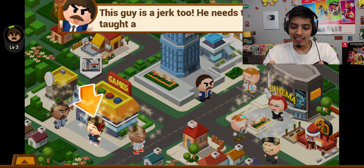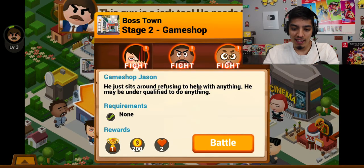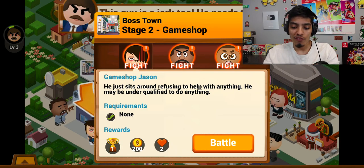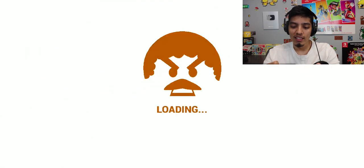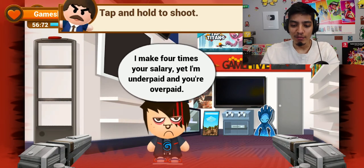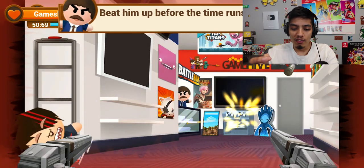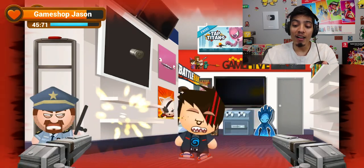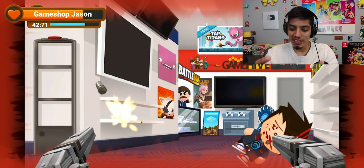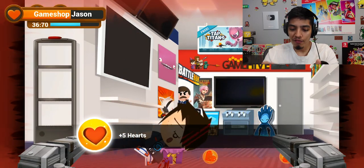This guy is a jerk — he needs to be taught a lesson. GameStop check — Jason sits around refusing to help with anything. Requirements done: we got a trophy, 200 coins, and two hearts. Let's fight this dude! Tab to shoot. Let's shoot him up — stop moving! Oh, he's getting beat up by a cop too — the cop just came in and started whacking him with his baton.